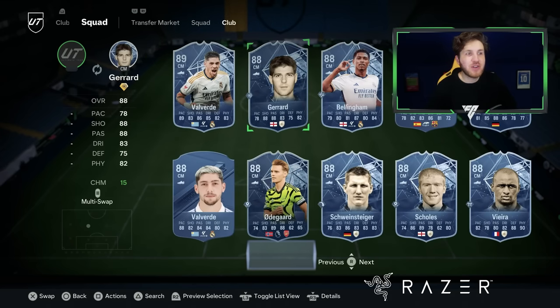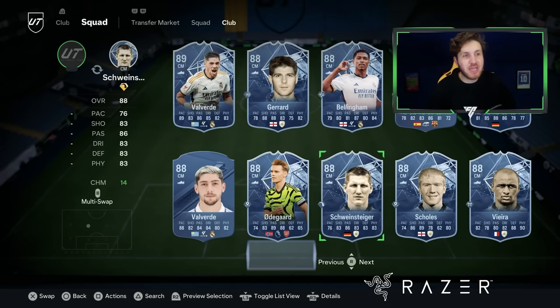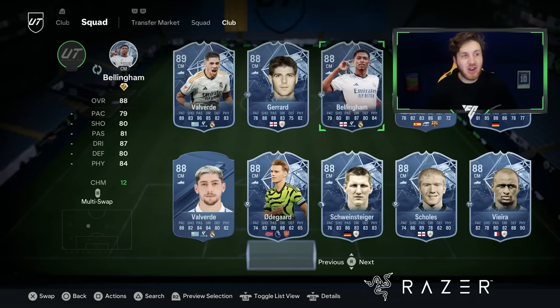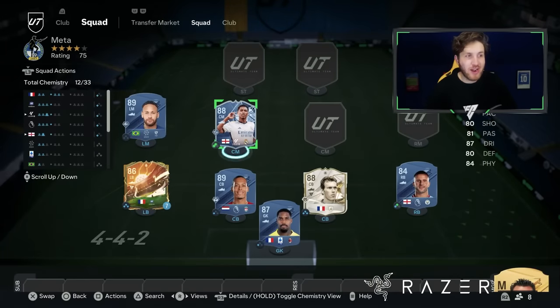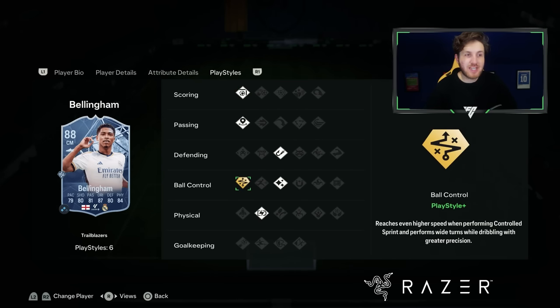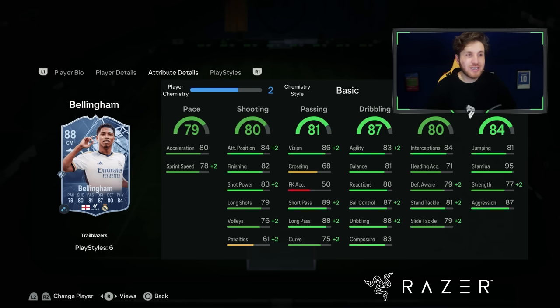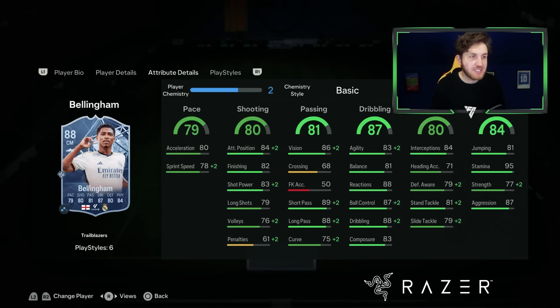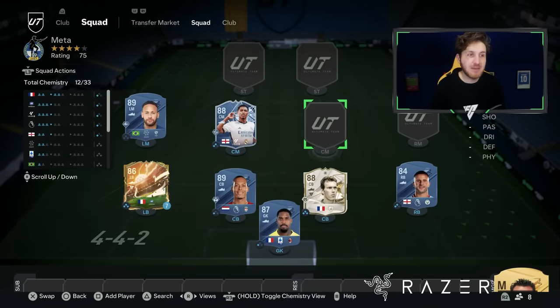Left center mid is going to be another new special card — I originally went with his inform but now that he's got this card I can't deny it. The Trailblazer Bellingham card is beyond broken, especially with the Ball Control playstyle plus. The guy is such a wonderful box-to-box player. If he had five star weak foot or skill moves he would honestly be one of the best players in the game — and he still is one of the best players in the game as a midfielder.